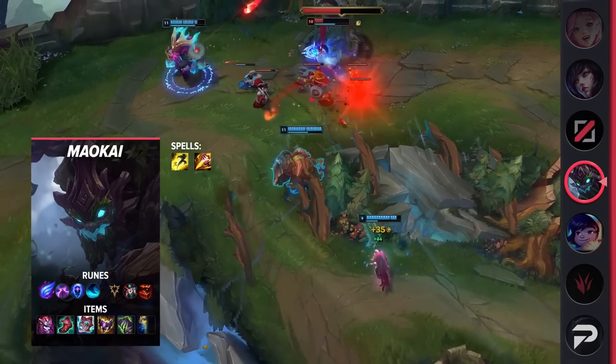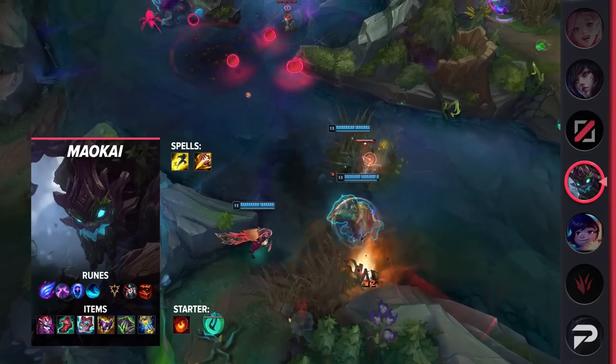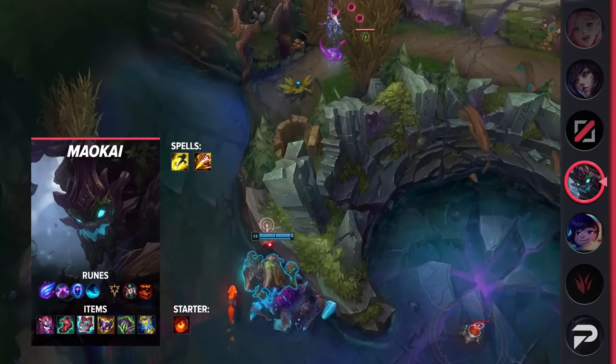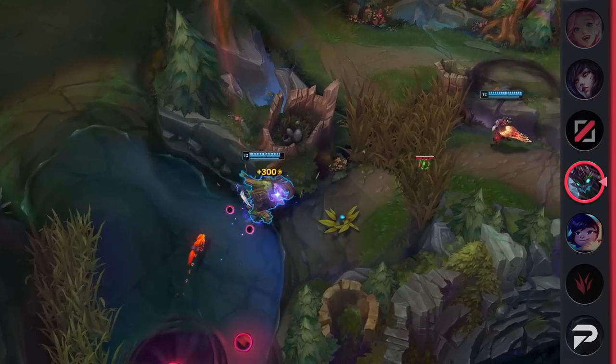Taking a look at his build, you'll be taking Flash and Scorchclaw Smite as your summoner spells. For your runes, you'll be taking Phase Rush, Nimbus Cloak, Transcendence, Water Walking, Cheap Shot, and Treasure Hunter. This will give you great sticking and ganking power. As for your items, you'll be building Demonic Embrace, Lucidity Boots, Liandry's, Shadowflame, Morellonomicon, and Zhonya's.